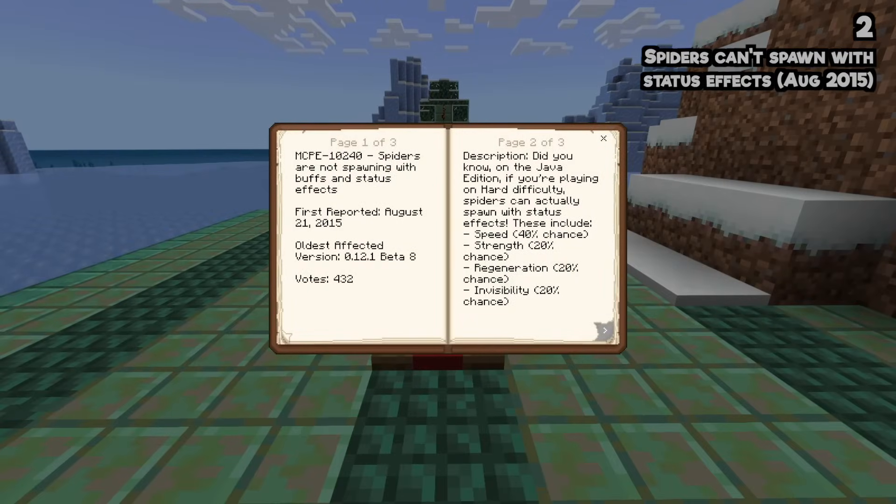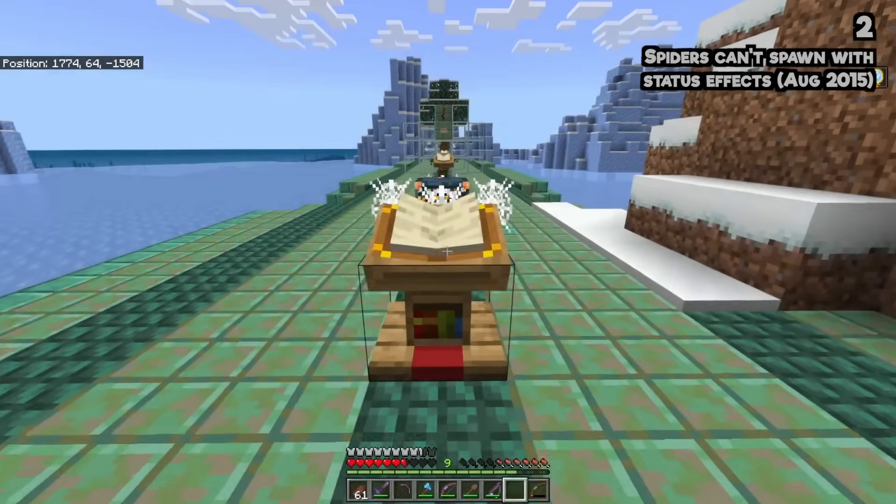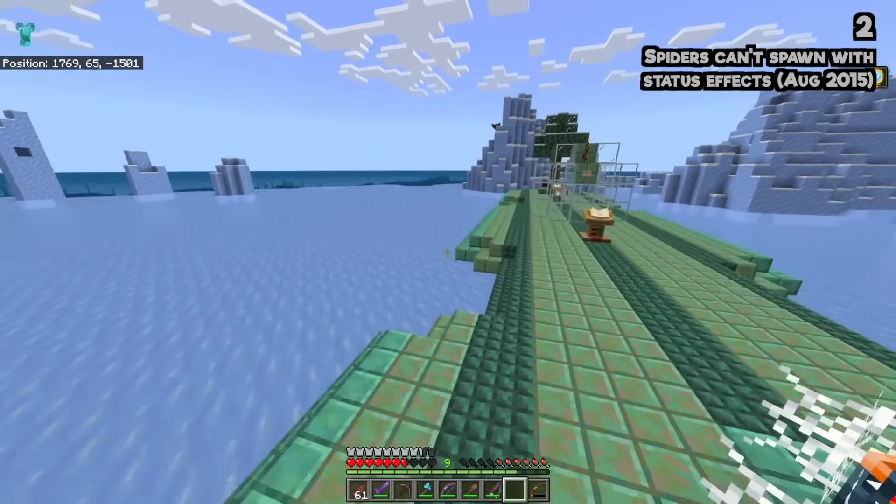On Java Edition on hard difficulty, you can get spiders with speed, strength, regeneration, and invisibility, but you can't on Bedrock Edition. I just think that's kind of wild.